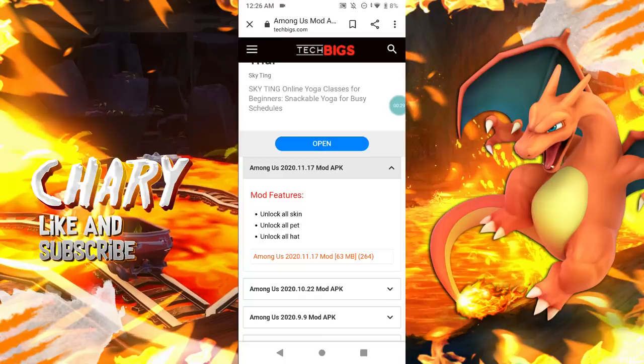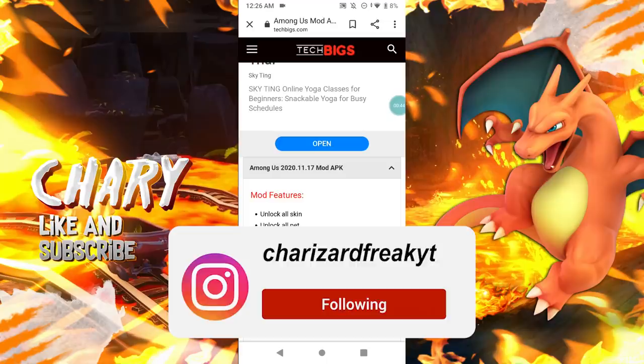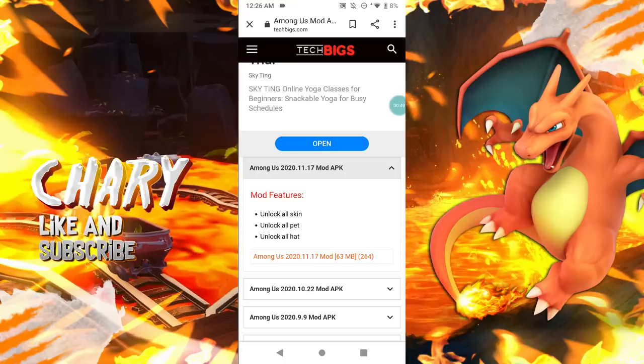Scroll down and click on the mod that says Among Us 2020.11.17 — this is the latest updated Among Us available on phone. If you have a PC, you can actually already get the airship map early; there was an update a while back and I got it early on my Steam account. If you're on mobile, make sure to do this method — I did it last time and got the update early, and this method is 100% working.